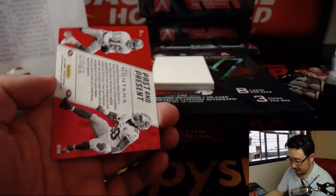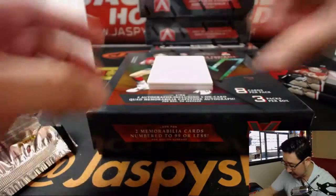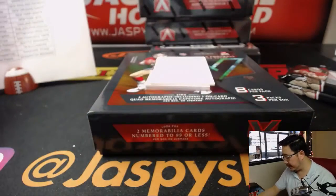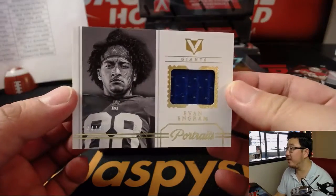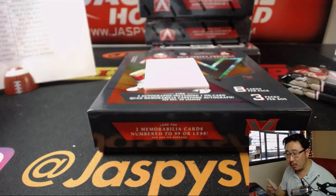Here are your base cards. We'll do a left-right randomizer for an appropriate one. There's also a Derek Carr Air Supremacy. Hit number one is Evan Ingram — Portraits, 44 out of 49. Nice one for the Giants — that'll be for Adam Kupperman.